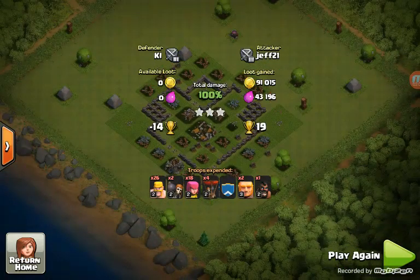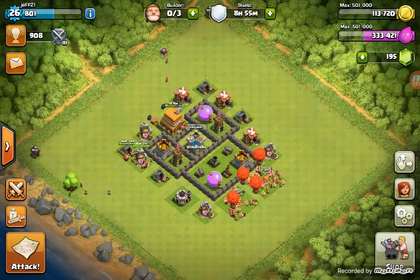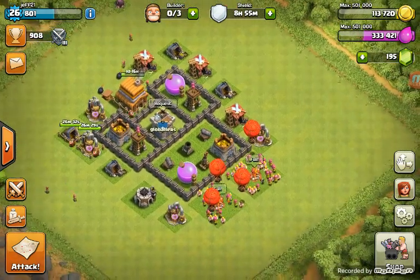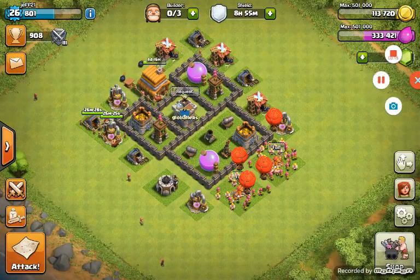Alright guys, 19 trophies, 91,000 Gold, 43,000 Elixir — not a bad raid for Town Hall 4. Well, I just want to say thank you. This is the Glowballers Clash Channel, I'm Jeff. Thank you guys, peace out.